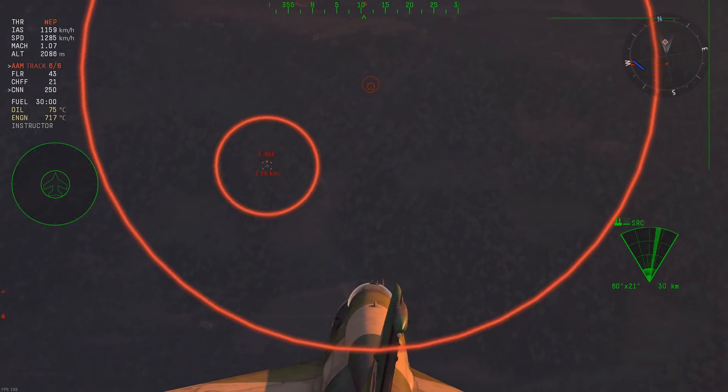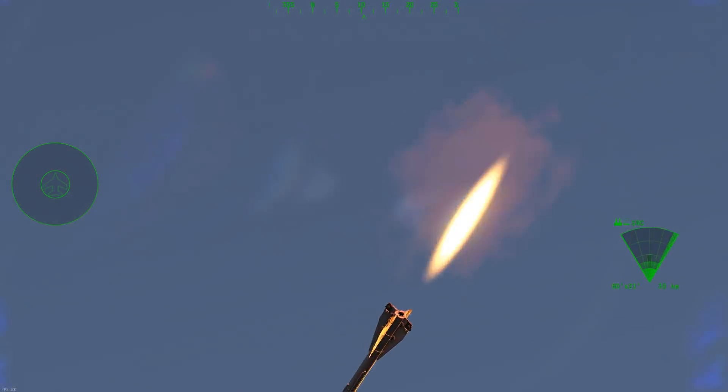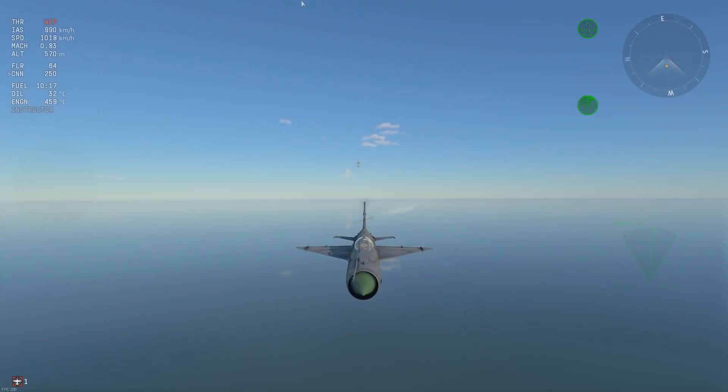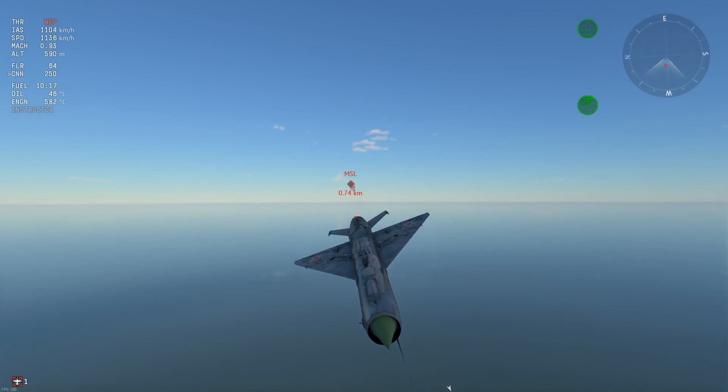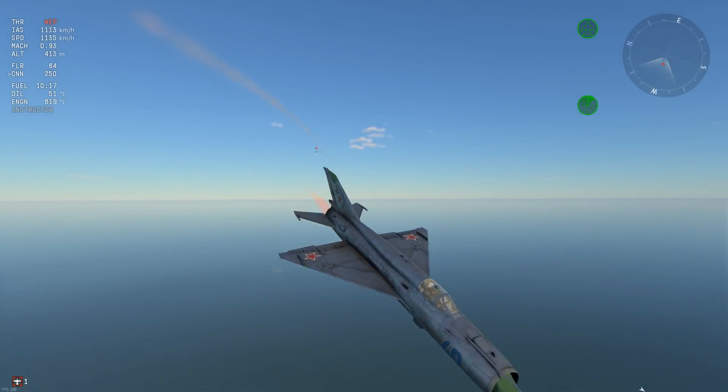When they reach very high speeds after launch, they tend to oscillate around wildly, which in turn lowers their maneuverability. Right here, you can see me dodging an R-60 with just a simple high-G turn.